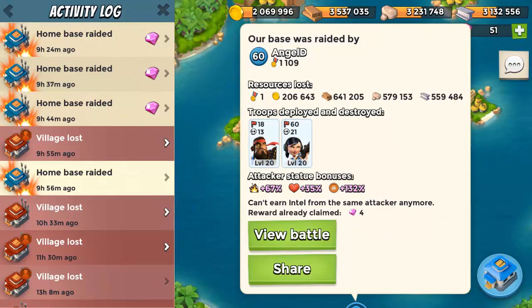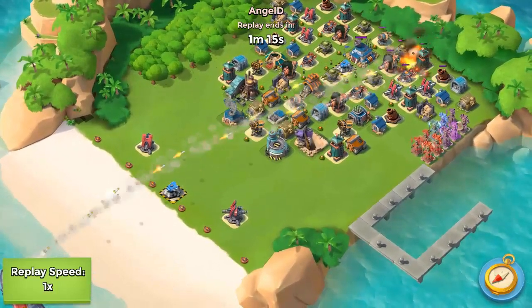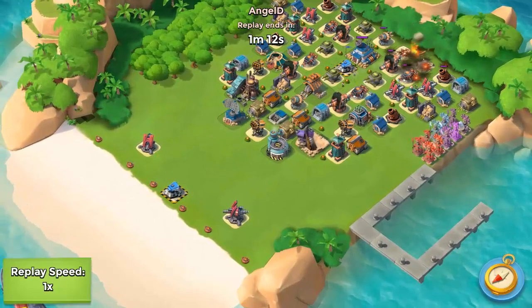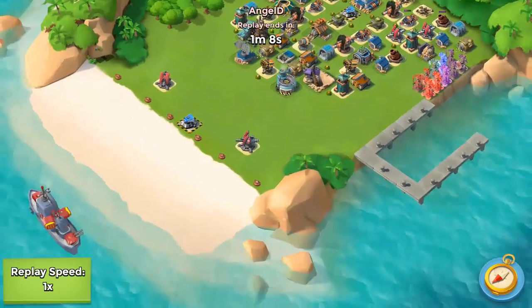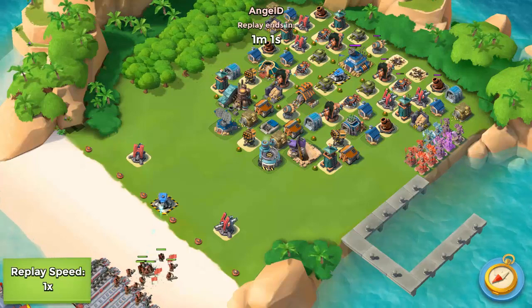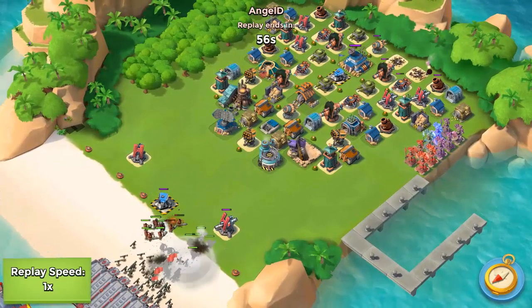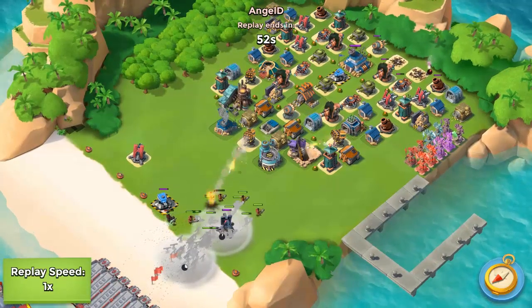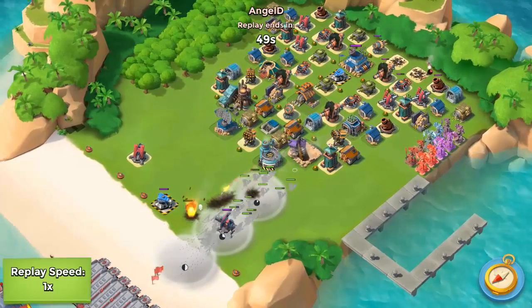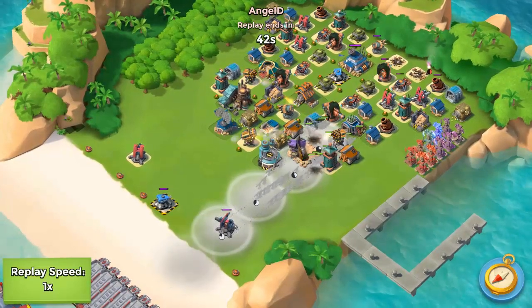Let's view the battle. He brought three boats of Heavies and five boats of Zookas, so it was a Smoky Hooker attack. Lately I'm getting a lot of Smoky Hooker attacks. His first move was barraging the machine gun and the sniper tower. He landed the Heavies first, then the Zookas, flaring them in a really nice straight line.